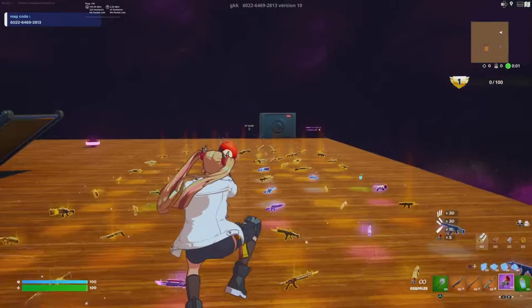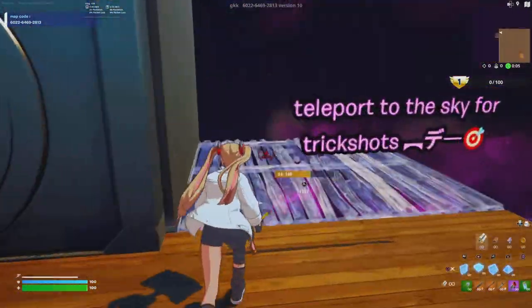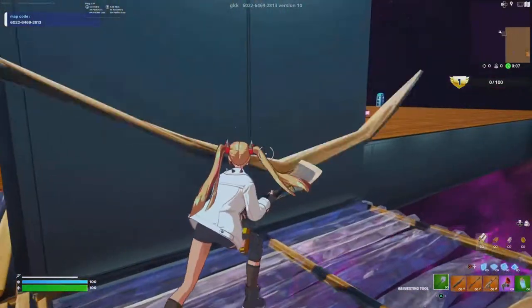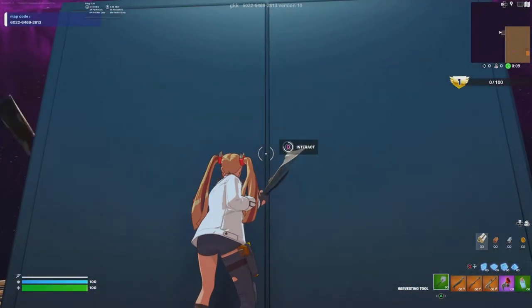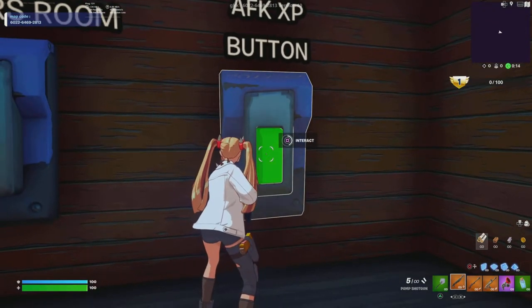Once you're in the game you just want to grapple or walk to the vault, and then once you're there all you want to do is press the floor, then the floor on the left, then click on interact and you'll see the AFK button — click on that. Obviously I failed over there but that's the process.